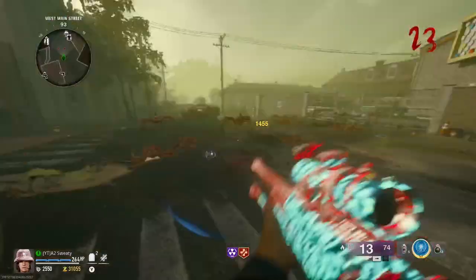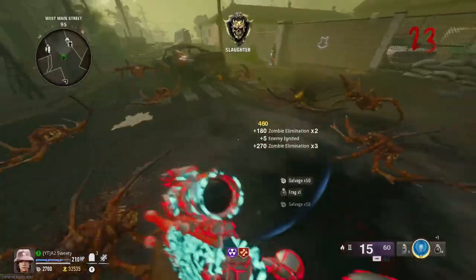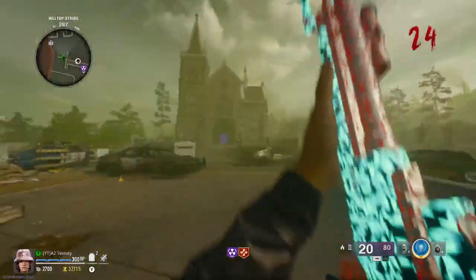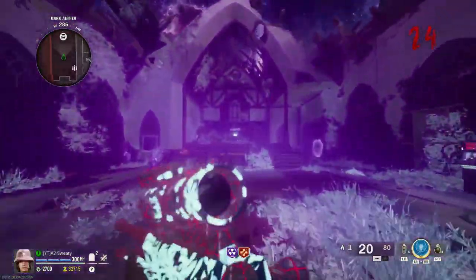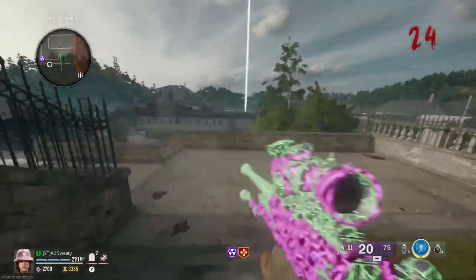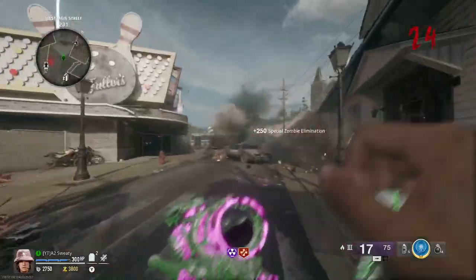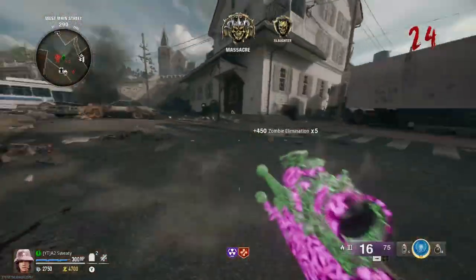We've nearly got enough for triple pack, then we can start saving for perks. I have a feeling they're probably going to nerf this sniper with the next update. There are so many spiders this round — way too many. Let's go pack three and make this sniper even more OP. We can also get this sniper to legendary. I think I've killed about nine elites, so like 20 more to go.